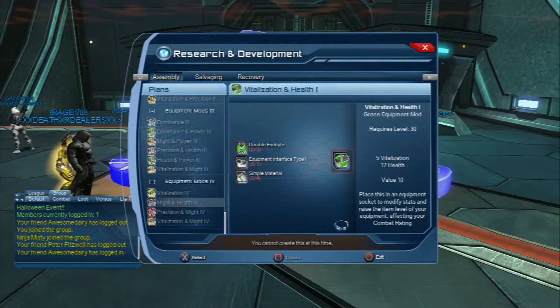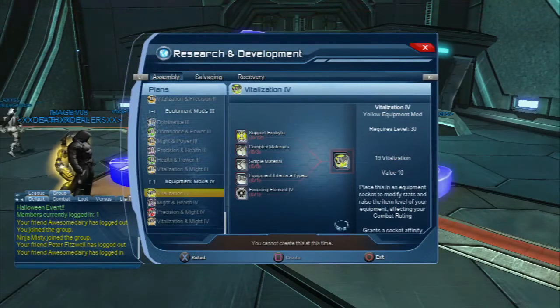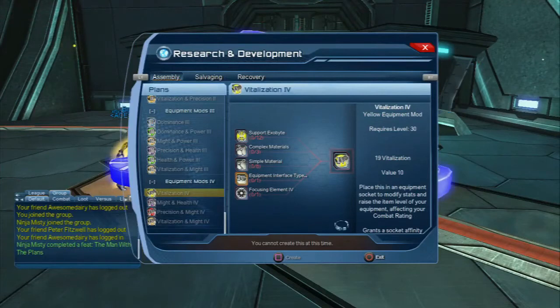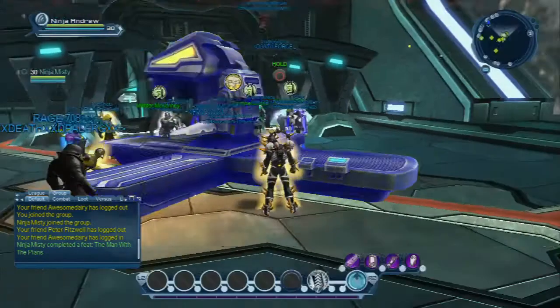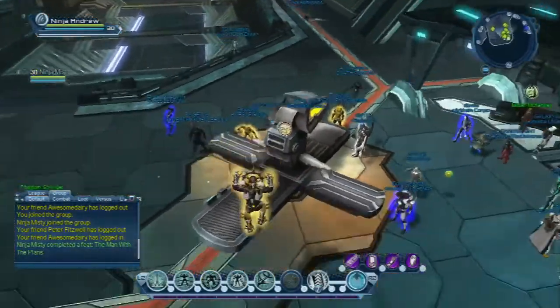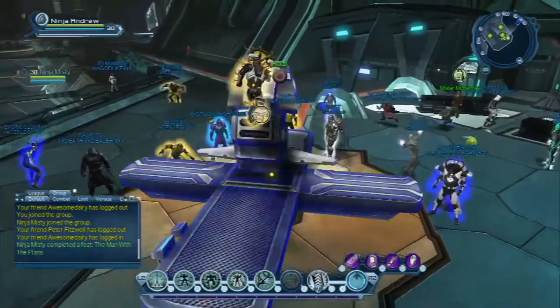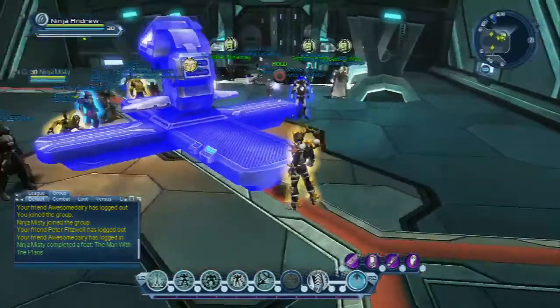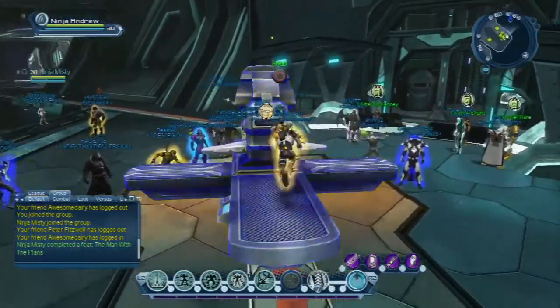That's just a general overview of your table. You're basically going to come here with whatever plans you have and look at how many bytes it takes to make them. The level 4 plan is going to take 12 exobytes and a lot of materials. You can either try to get these plans yourself, or shout out and see if somebody else can make the mod for you. But be careful — I would recommend finding somebody you trust, because you don't want somebody to steal your materials.